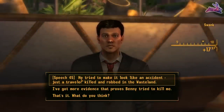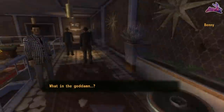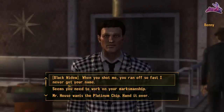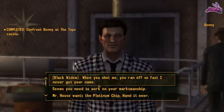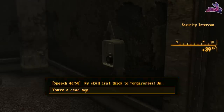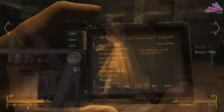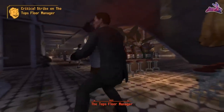You can talk to Swank when you enter, and with high enough Speech you can get Benny to go up to his room, then meet him there and kill him. Or you can talk directly to Benny — depending on your Speech and perks, things can go many ways. You can sleep with Benny, which is not recommended. If your Speech is too low, Benny tricks you into the penthouse and tries to kill you, then gets captured and taken to Caesar's Fort, where you'd have to retrieve Maria.